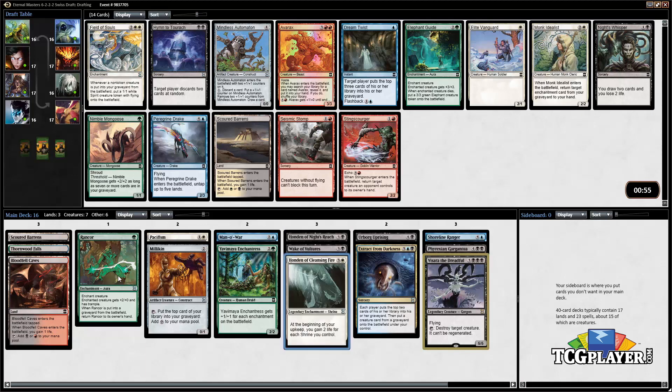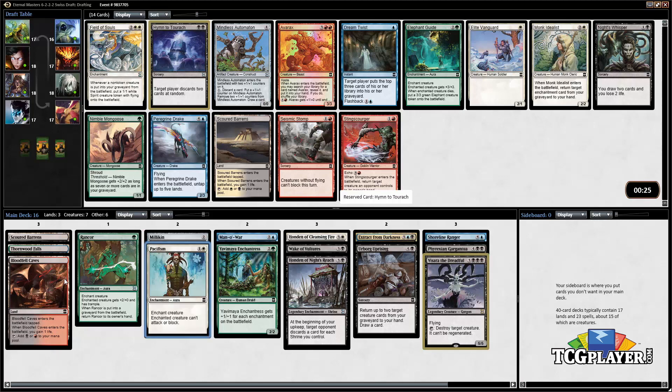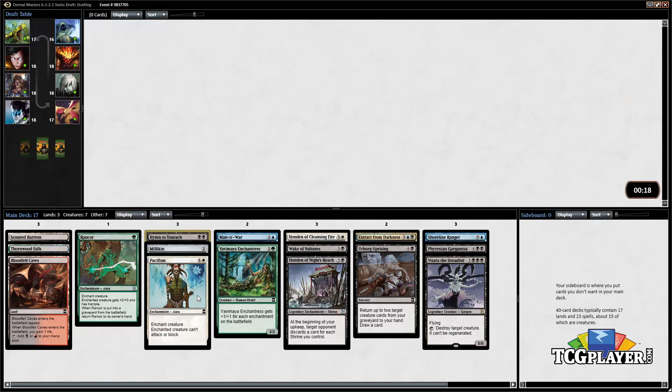Field of Souls is a pretty powerful card but we don't have a lot of stuff that interacts that well with it. There's a Scoured Barrens we don't want to take this early. There's a Monk Idealist that works with the enchantment plan, but right now we're kind of trying to focus in on black as our main color, so that would lean us more towards this Hymn to Tourach — and possibly abandoning some of the other cards we took early like the Rancor and Yavimaya Enchantress. So let's go ahead and grab this Hymn to Tourach.